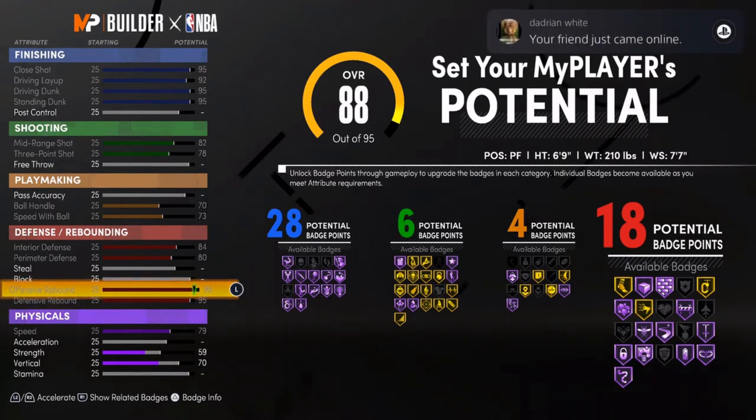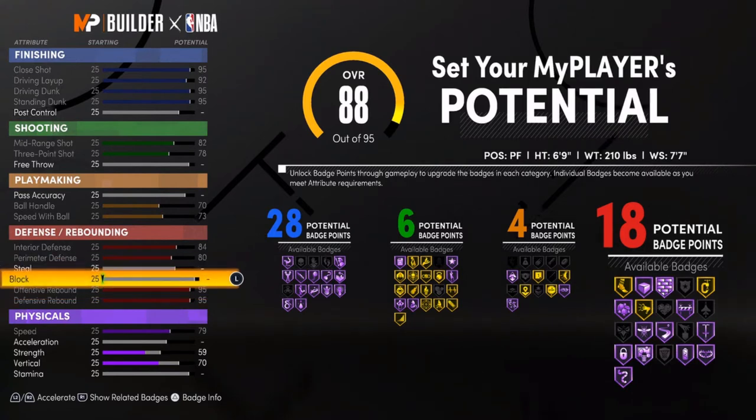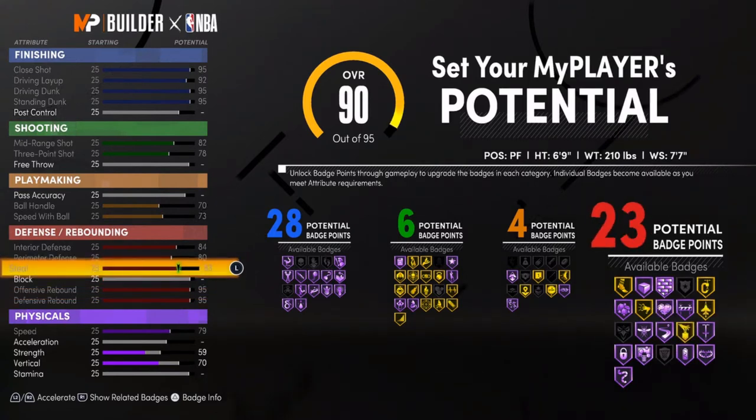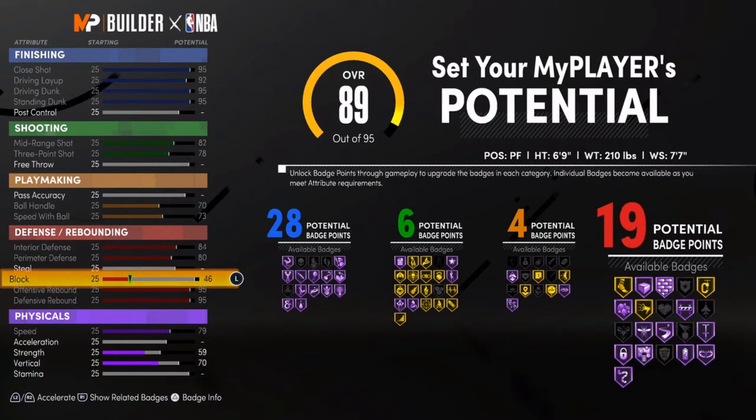I believe it doesn't really matter what height you are — it's automatically going to be a 95 by default. Don't quote me on that, but from what I've seen so far everything has been a 95. For steal and block — if we max out steal it's 83, block is 80. I don't really worry too much about steals or blocks.